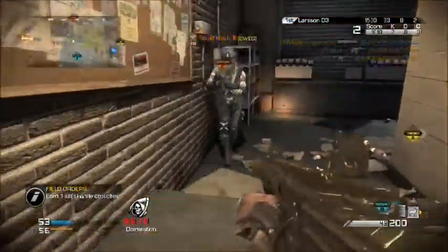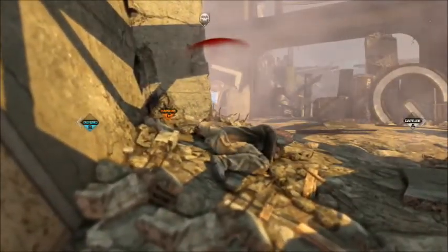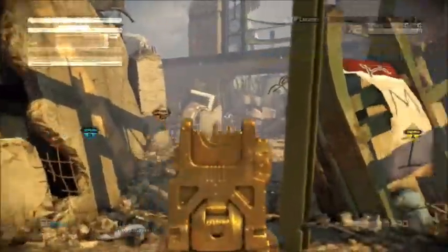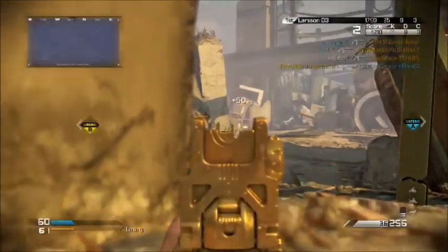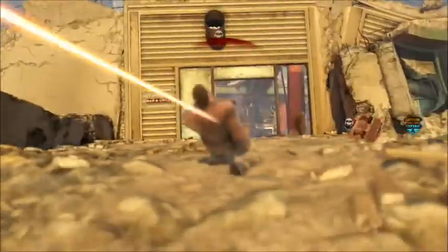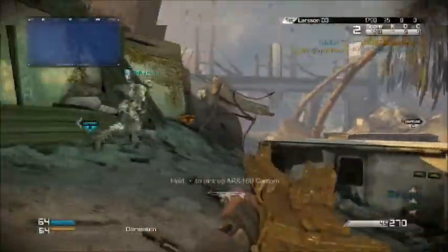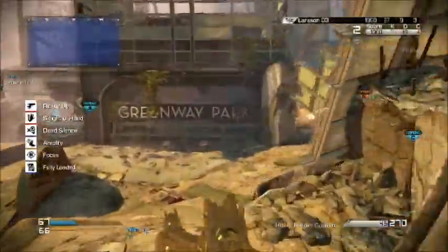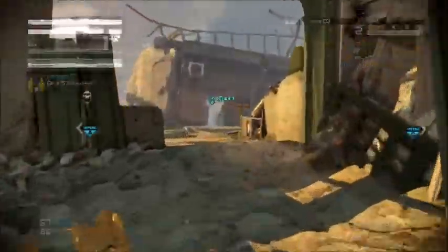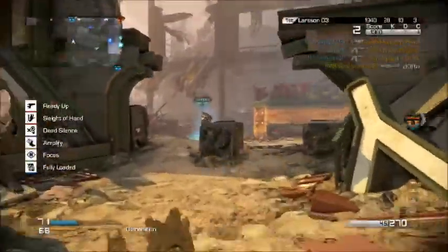Another way to figure out spawns: if you see two or three people come out of one spot, keep watching that area. If four or five are coming from the same spot, you know a spawn point is near there, and you can look in that direction every time. That's how snipers get quad feeds — they find spawn points, sit right outside, and keep killing people. With great map awareness, you can trap people in one spot, keep getting kills, and most likely they'll rage quit.